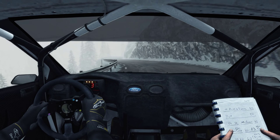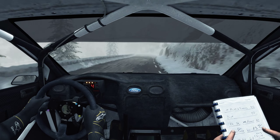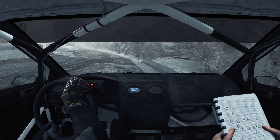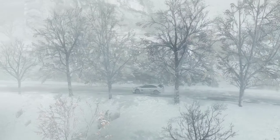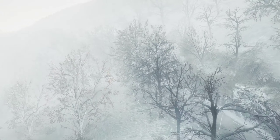And right 6. And right 6 long. 40. Like two tightens. Crest, and crest. Into right 5 long. And left 6. 230. Crest.